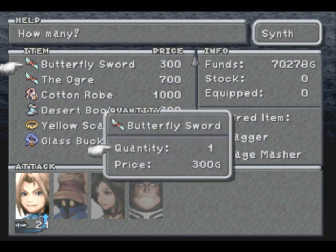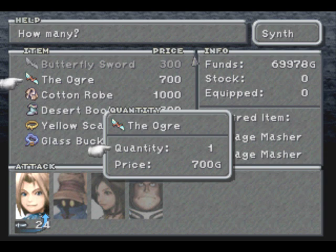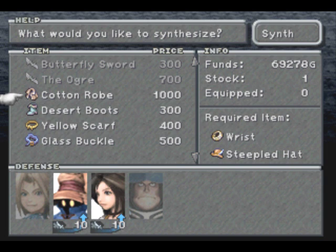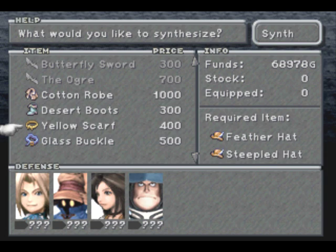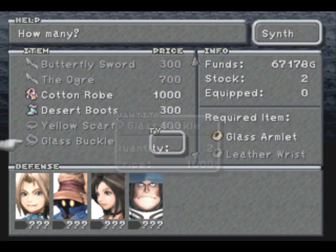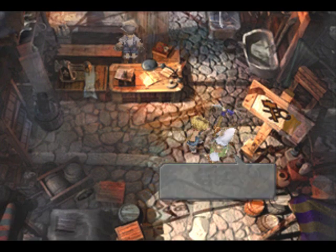On the right there it says 'required item' — those are the items you need in your inventory to synth together into one item. You pay the money and you get a new item. We got new weapons for Zidane called thief swords. I'll be explaining those when we get to that. I want to hold onto one cotton robe. Let's get our first accessories here — desert boots, a couple yellow scarves, and a couple glass buckles.